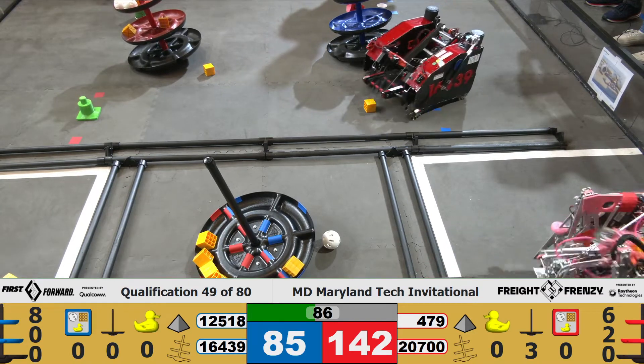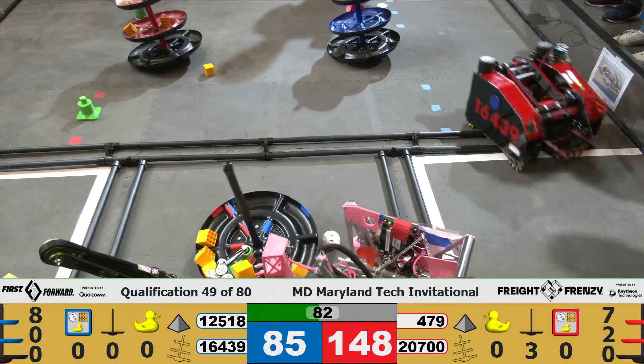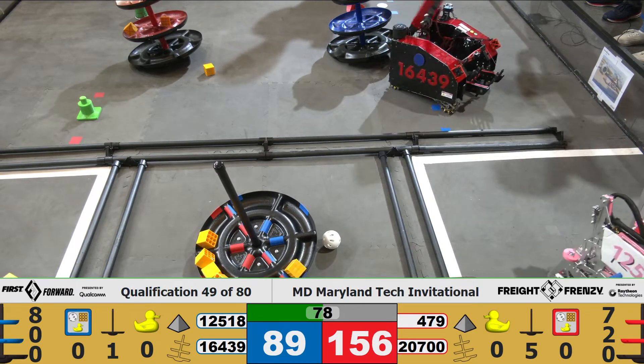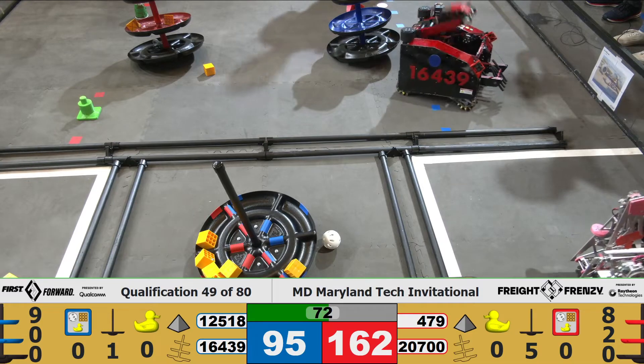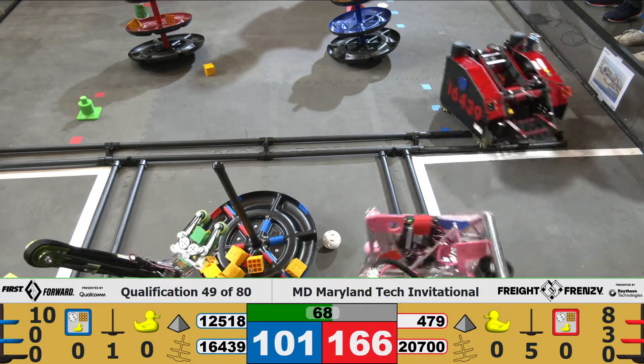In the front of the field, we have 8 Freight on the high level of the Alliance Shipping Hub by AlphaGo, now 9. And for the Red Alliance, we have 7 all by Team 479, Stifusion. 95 to 156 — it's a super close-scoring match. Remember, these teams will make up a lot of points in the endgame period. It could still be anybody's game.